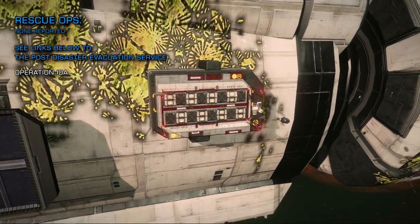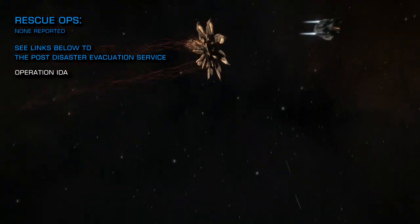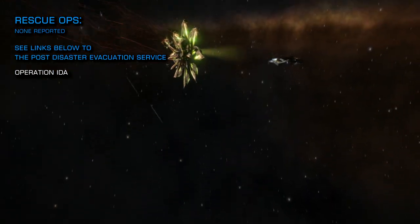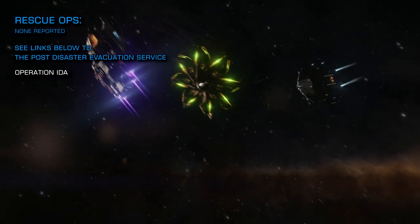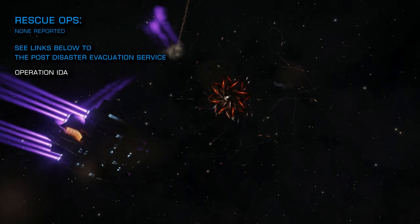With the lack of stations currently in need of evacuation, the Post Disaster Evacuation Service has turned its resources towards the Witch Head Nebula with great effect. One station is already back online and another is well on the way — once again their discord is linked below.